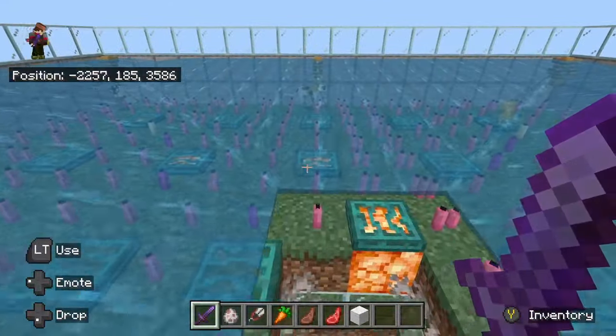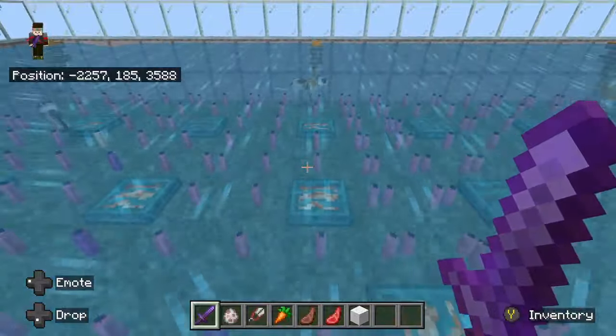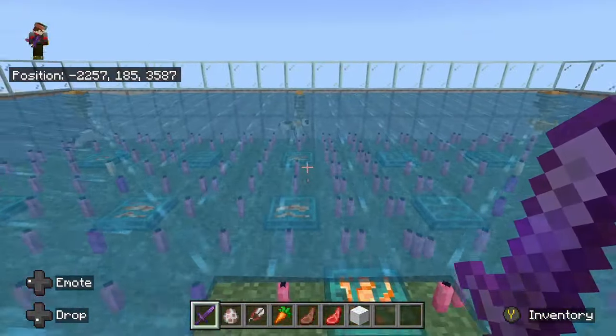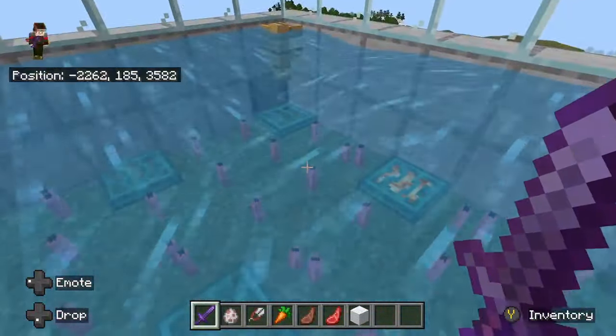The other passive mobs that will spawn in a meadows biome besides donkeys and sheep are rabbits. Cats and rabbits are too small to ever get caught in the water stream, and sometimes they'll even slip back in. We spent a lot of time figuring this out, and what it comes down to is cats.